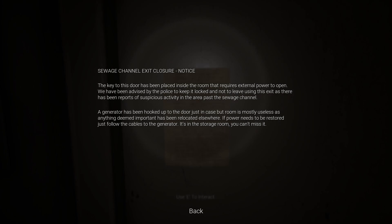We have a flashlight, thank goodness. There's a note — a sewer channel exit closure notice. The key to this door has been placed inside the room that requires external power to open. The police advised keeping it locked due to reports of suspicious activity past the sewage channel. The generator has been hooked up to the door — just follow the cables to the generator in the storage room. I can see cables going over there.